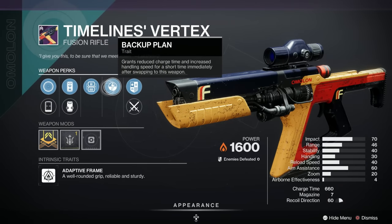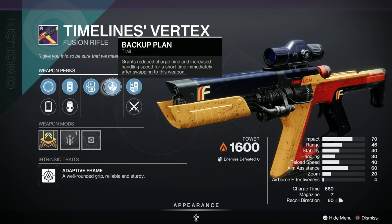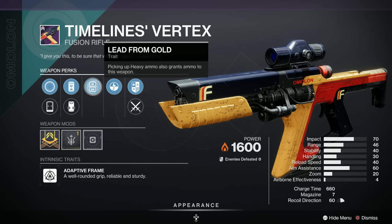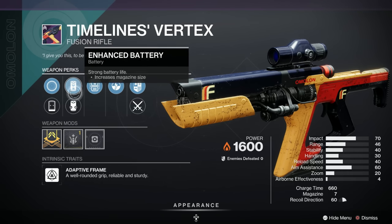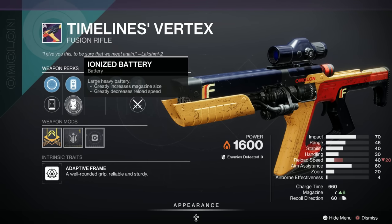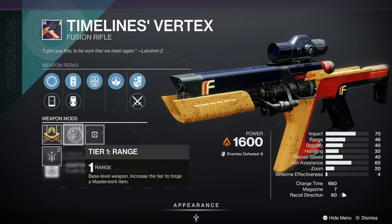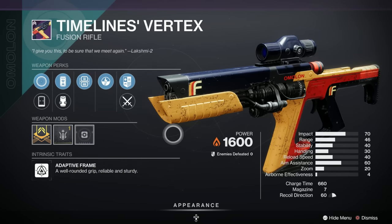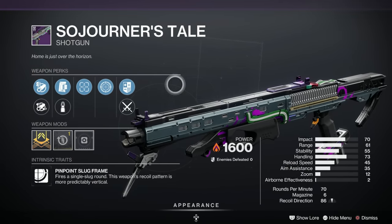Out of the Timelines, the Vertex solar fusion rifle, adaptive frame — not a good roll unfortunately. We've got Backup Plan, which is the least popular perk, and Lead from Gold, which is third most popular overall but actually the top PvE pick for theory crafters. We've got enhanced battery and ionized battery which are middling, plus Transmission MS7 and Candle PS. There's a range masterwork and a range of 33. This is probably a C at a push, maybe a D.